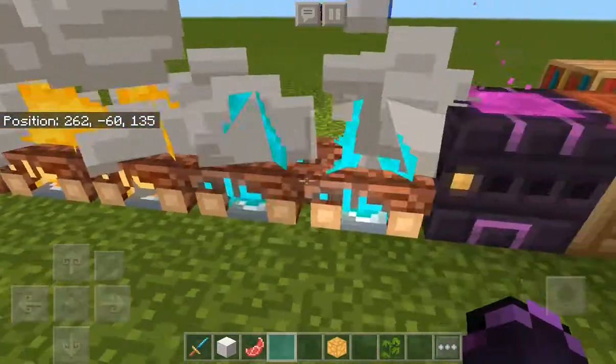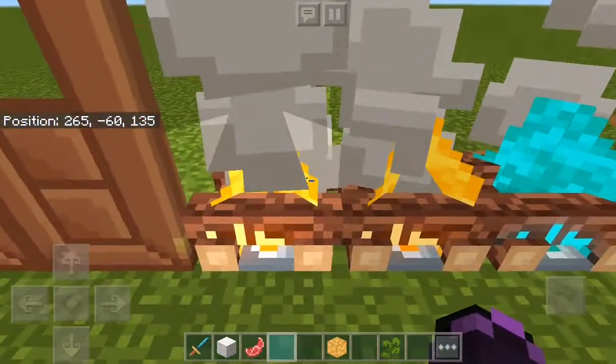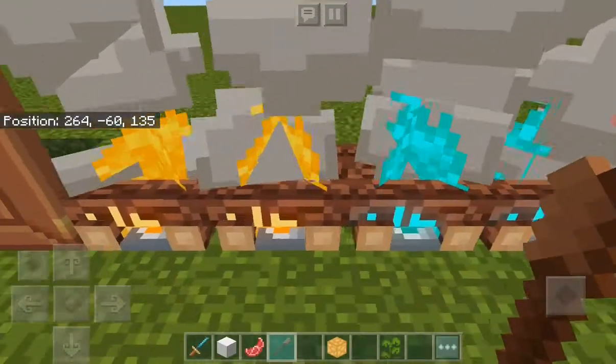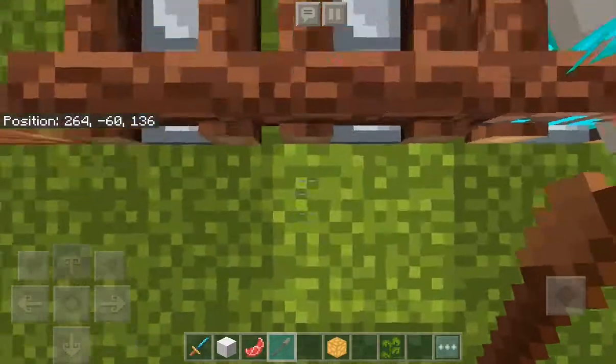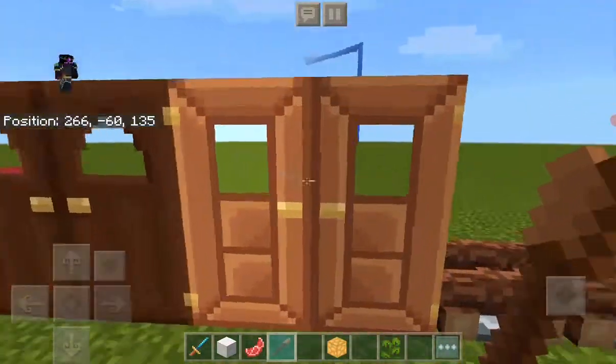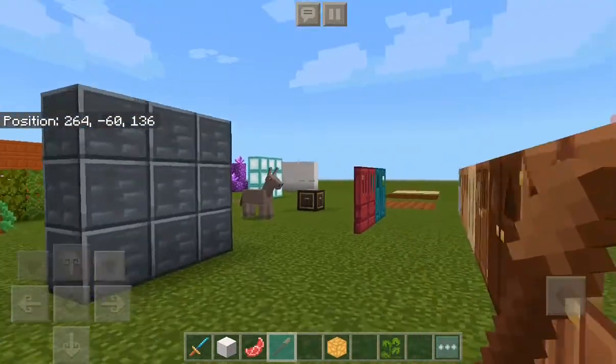The campfires — it's alright I guess. But once you put them out, they actually look really good. I actually think these look really good. Same goes with the soul campfire — they're just both literally the same.